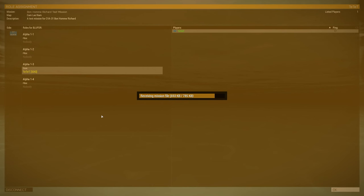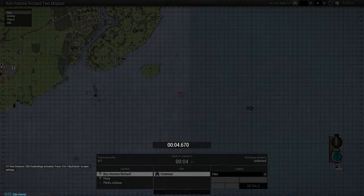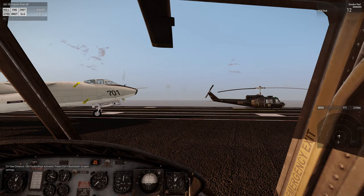Download the mission. As always it takes a little bit. I created this to test the development of the Bonhomme Richard in multiplayer on a dedicated server. So here we start with the spawn screen. We respawn on the carrier, which is not present currently — now it starts.